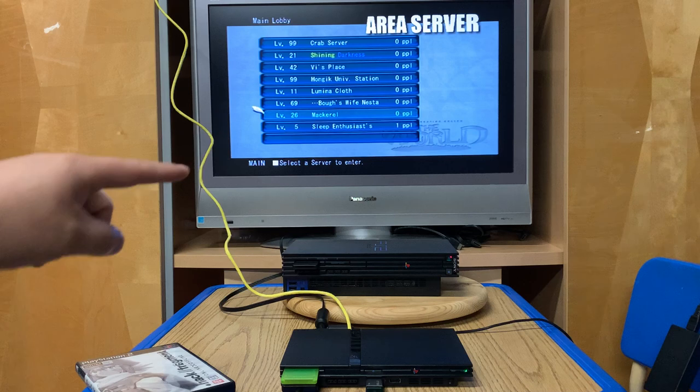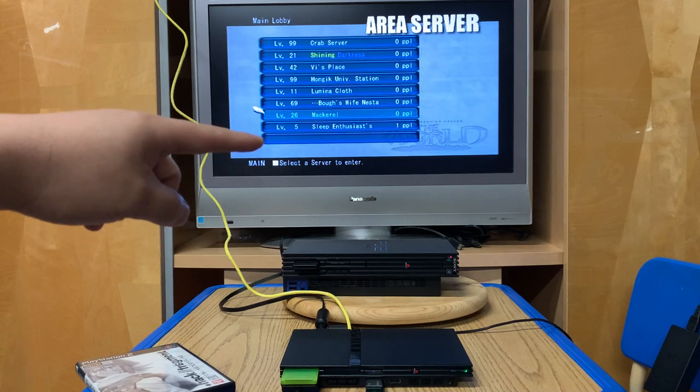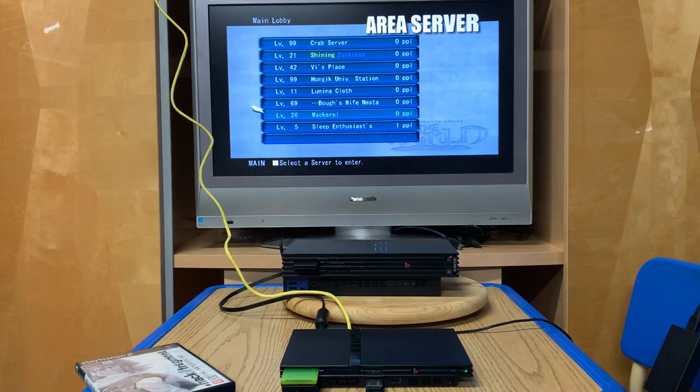We're going to go to Macro Server - a level 26 server. Every server starts as level 1. The more people play on your server, the more your server levels up. Characters level up and servers level up - level 99 is the highest for both. Crab Server and University Station are both level 99. What server level means is that it determines the fields and monsters - so a level 5 server will have level 5 fields and dungeons.